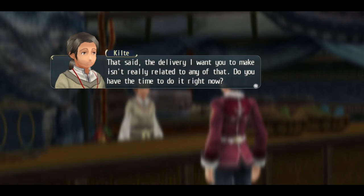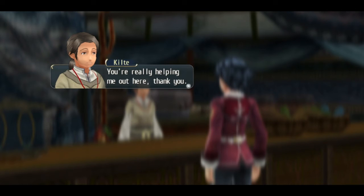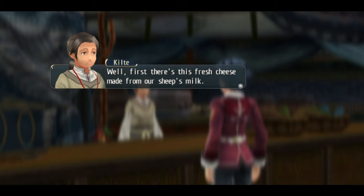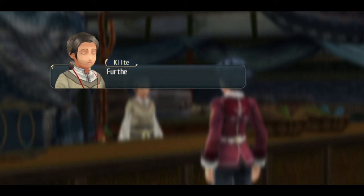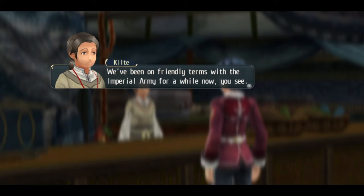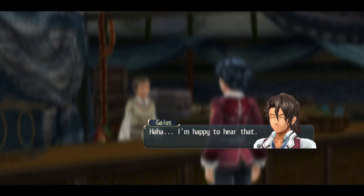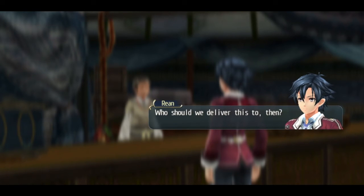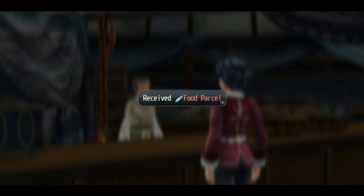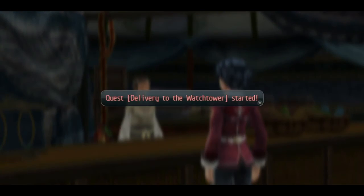We want to deliver something to the Imperial Army's Watchtower — what exactly will we be delivering? There's fresh cheese made from our sheep's milk, some cured and smoked sheep meat — essentially, you wish for us to deliver food to them. We've been on friendly terms with the Imperial Army for a while; sharing our produce with them is our way of saying thank you. A soldier named Zat should be standing by the entrance to the Watchtower — just tell him I sent you. Delivery to Watchtower started.